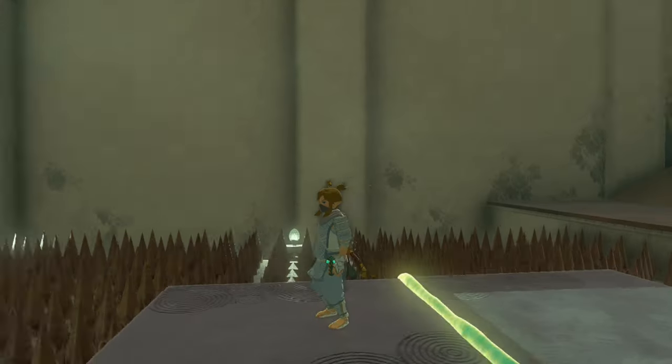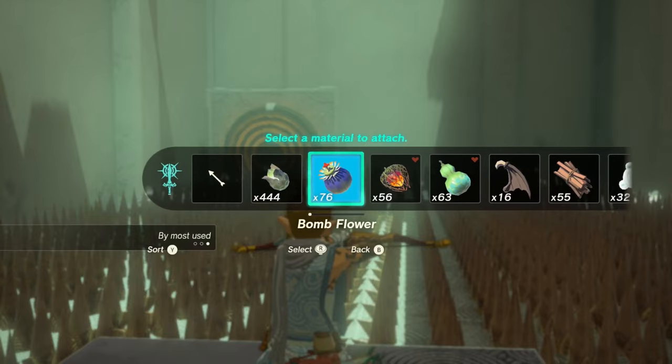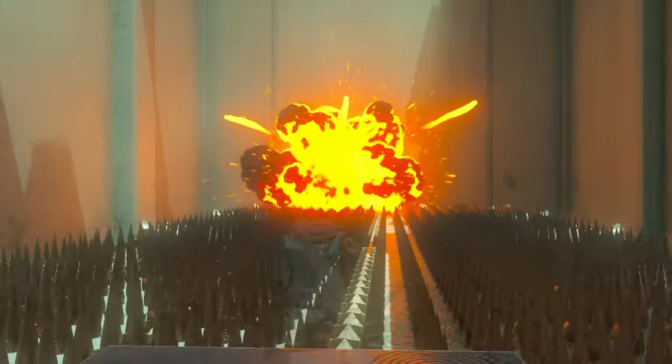When you encounter a shrine puzzle that contains an activation platform like this, just shoot a bomb arrow at it. It solves the puzzle in no time.